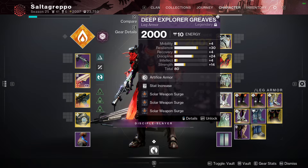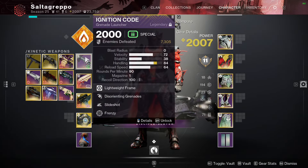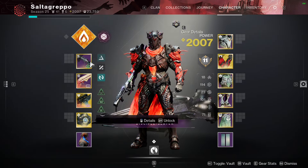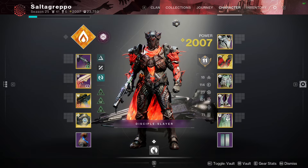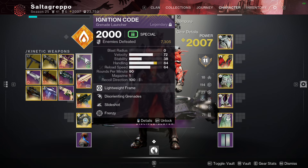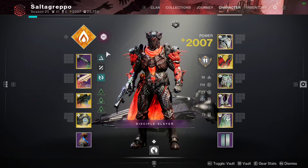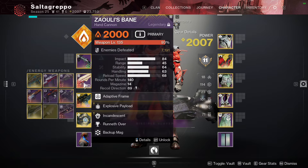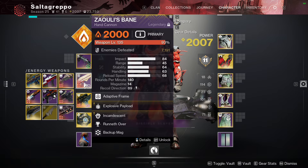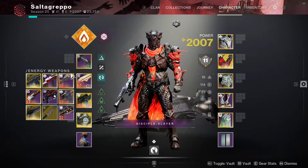On the Consecration bonk build I like to run Ignition Code because when you get close to bonk targets, they might kill you if they aren't blinded. Some bosses and champions can't be blinded, so this might not always be viable. The healing is good but doesn't save you from an Unstoppable. Incandescent helps with sunspots.